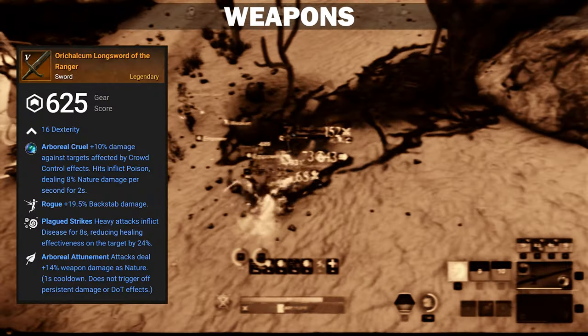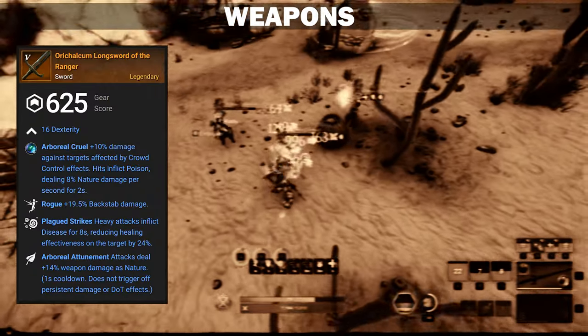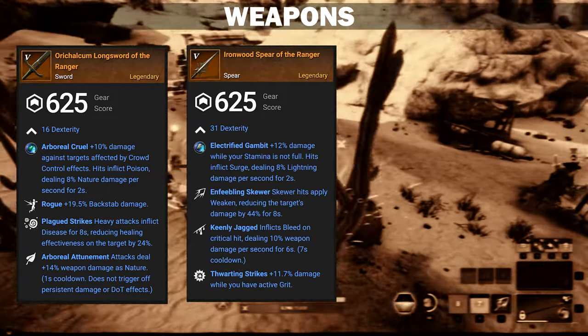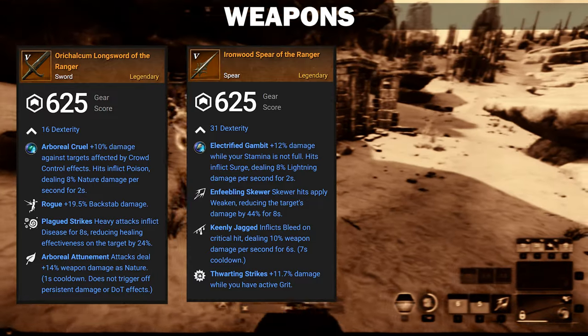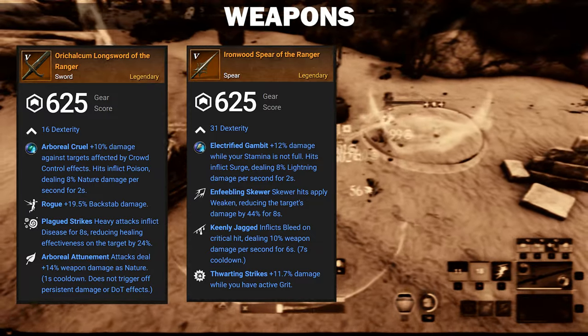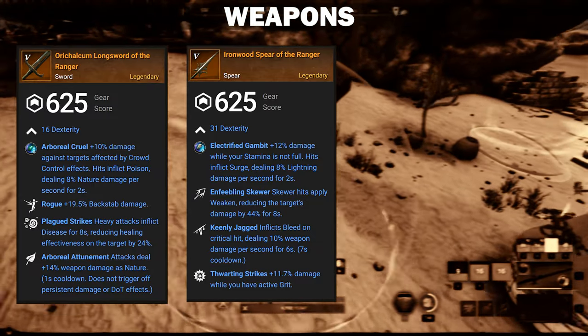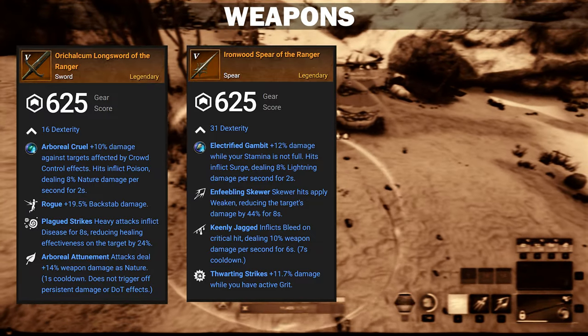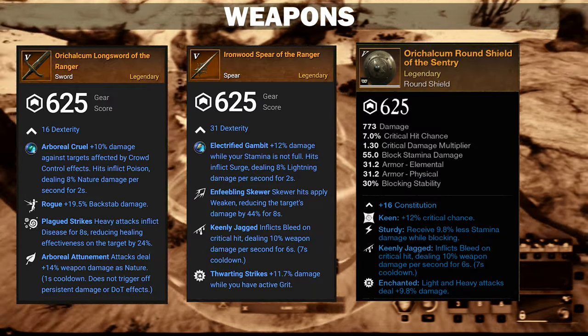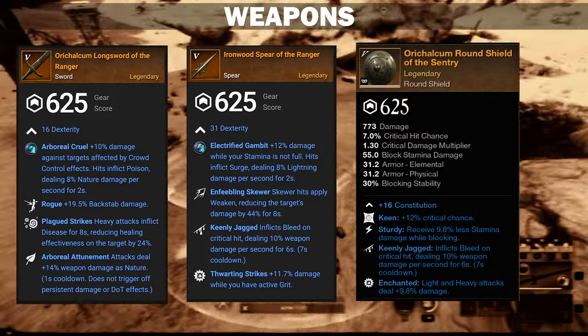The Spartan Sword should have Rogue, Plague Strikes, and any Elemental Attunement with a Cruel Rune Glass Gem. The Spear should have Keenly Jagged, Droiting Strikes, and either Enfeebling Skewer or Leeching Cyclone for the last perk. Use a Gambit or Cruel Rune Glass Gem for the Spear or try a Retaliate Gem on the Sword. The Shield should have Enchanted, Keenly Jagged, and Keen or Fortifying Shield Rush to pair best with the Sword.